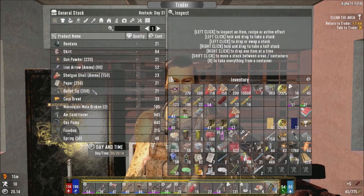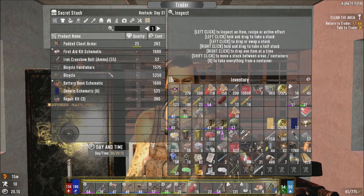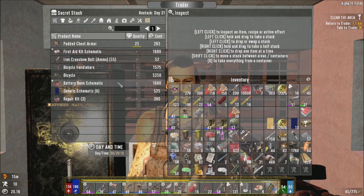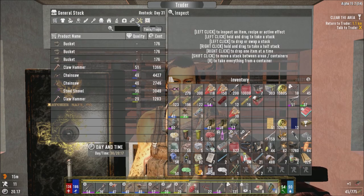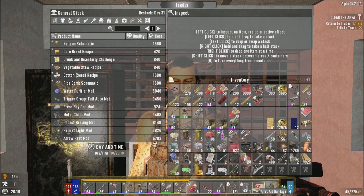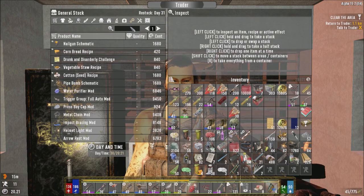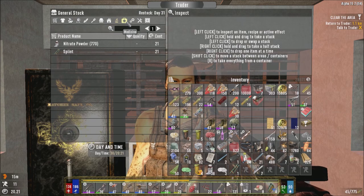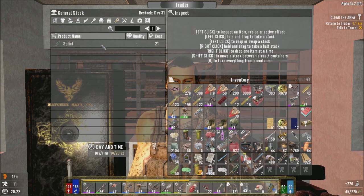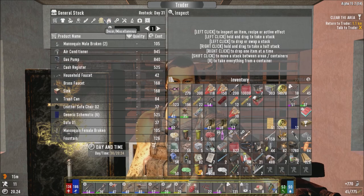Frag rockets — that's definitely going to come in handy. Let's check the secret stash. Battery bank schematic I don't have for some reason, or it might just still be locked. The first aid bandage schematic also says it's still locked, although I've read it so many times. Nitrate I'm going to buy — I need to start making my own gunpowder and I don't always have time to mine.